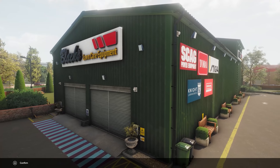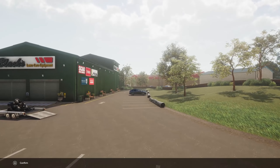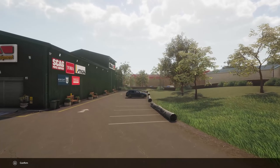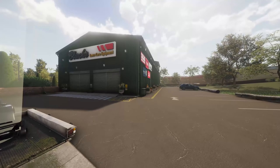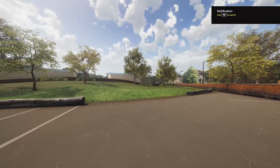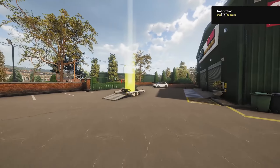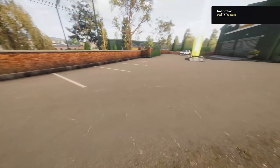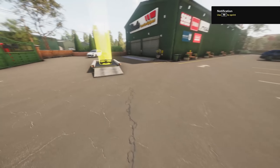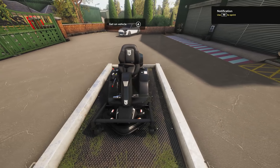Alrighty. How are we going to test? Oh, they just have a lawn at this place — just at the lawnmower store specifically just for testing these things. You know, the grass looks pretty darn good in this game. I got to say my field of view is so high though. I might have to change that. Anyway, let's get on this.